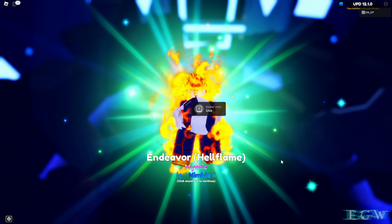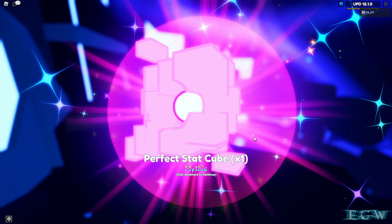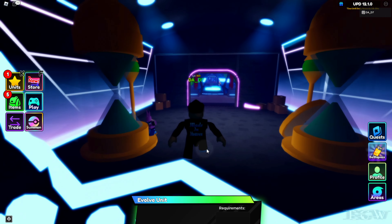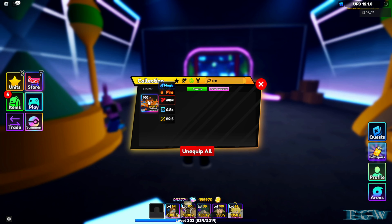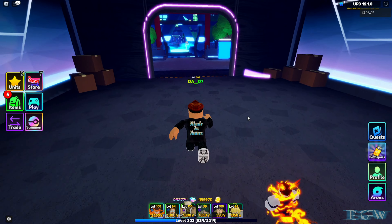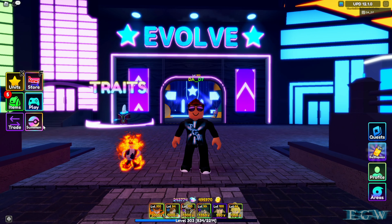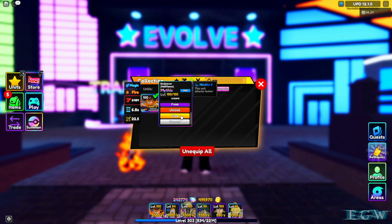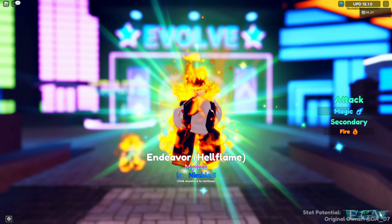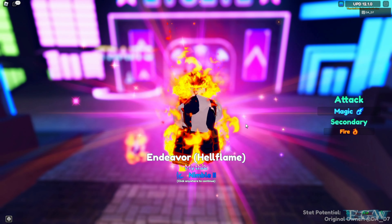When we evolve him, we're going to get plus 50 attack and plus Prominence Burn, because it is a burn unit. Let's go ahead and evolve Endeavor to Endeavor Hell Flame. Here we go — evolved! He is on fire, look at that fire trailing. We got some perfect stat cubes and stat cubes. Let's equip him, lock him, and take him outside to see what he looks like.